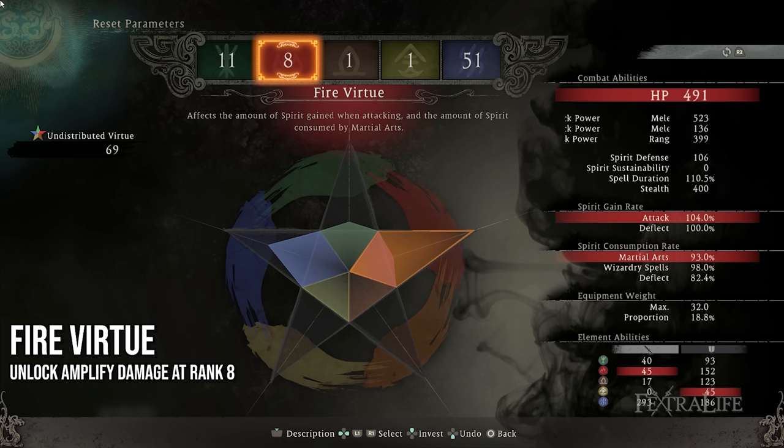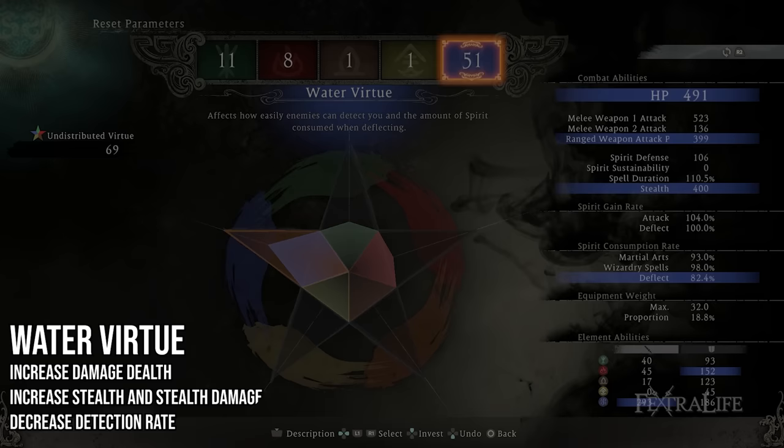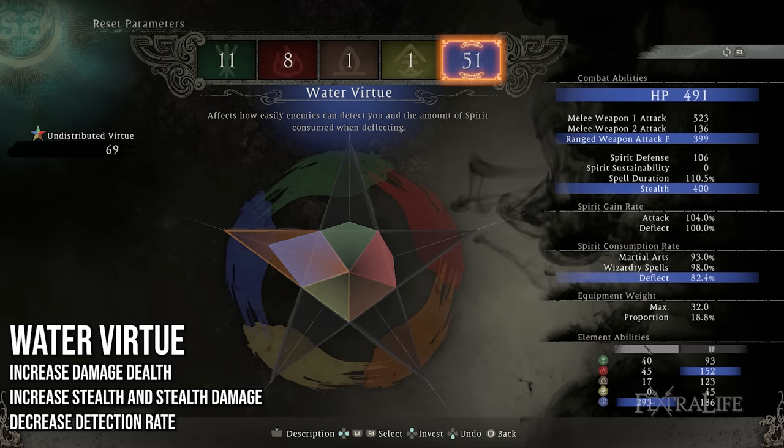8 Fire Virtue — this is required to unlock the Amplify Damage spell. Our weapon scales with Fire as well, so you'll also get a damage boost. 51 Water Virtue — this is our main stat. It'll greatly increase our weapon damage and increase stealth, which affects the damage dealt with Fatal Strikes to unaware enemies, as well as determining how easily enemies can detect you.